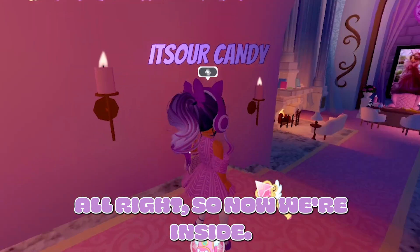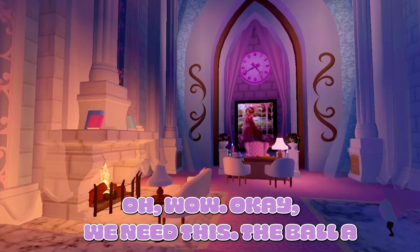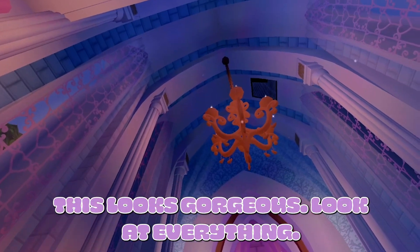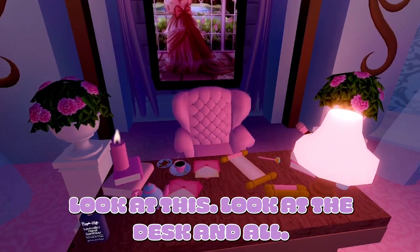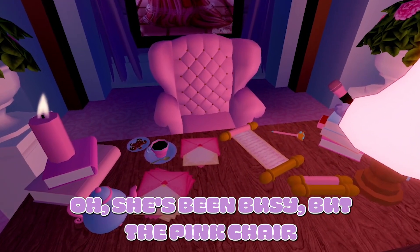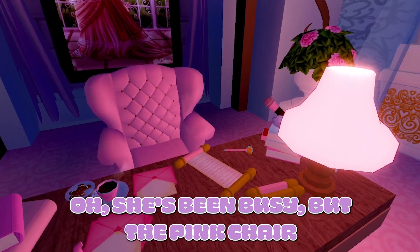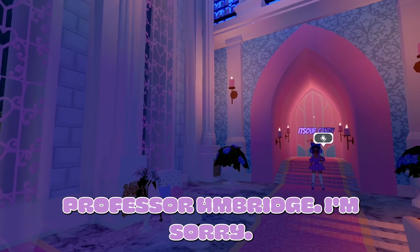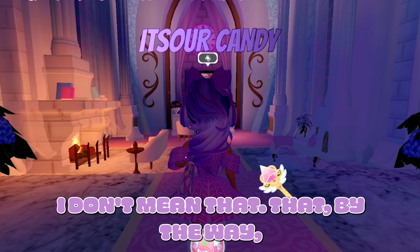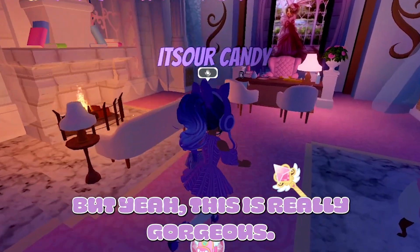Alright, we're inside, let's take a look around. Oh wow, okay — we need this ball pass. This looks gorgeous. Look at everything, they really went all out. Look at the desk and all of it. She's been busy. The pink chair, the little cup — it's all reminding me, if you're a Harry Potter fan, of Professor Umbridge. I'm sorry, I don't want to say that, I don't mean that — like the way she is, we don't know.